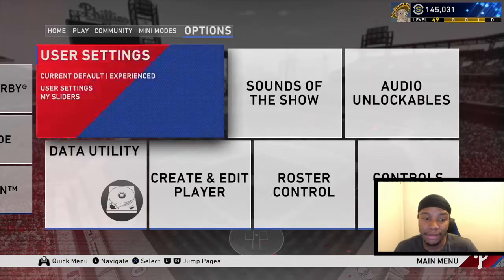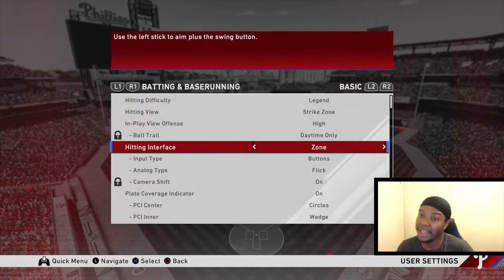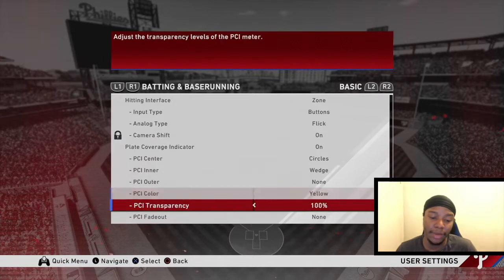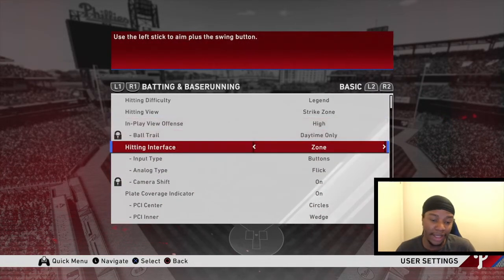The first thing I want to show you guys is my settings for hitting. All this is personal preference. The only thing you want to make sure you have is zone hitting. Zone hitting eliminates mostly all the RNG. Obviously you're going to get some good and okays, but this is the best hitting interface you will have. It's better than directional or pure analog. My other things are personal preference — I use circle and wedge, PCI color on yellow, PCI transparency on 100. But the main thing is zone hitting.